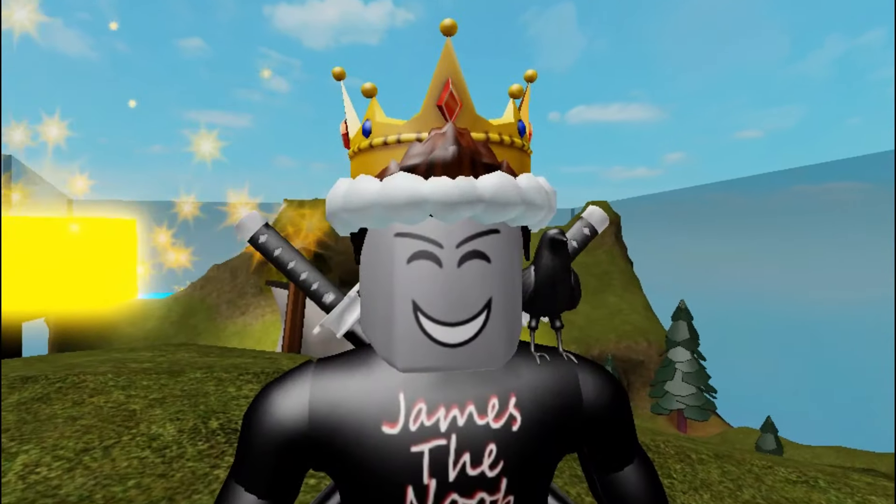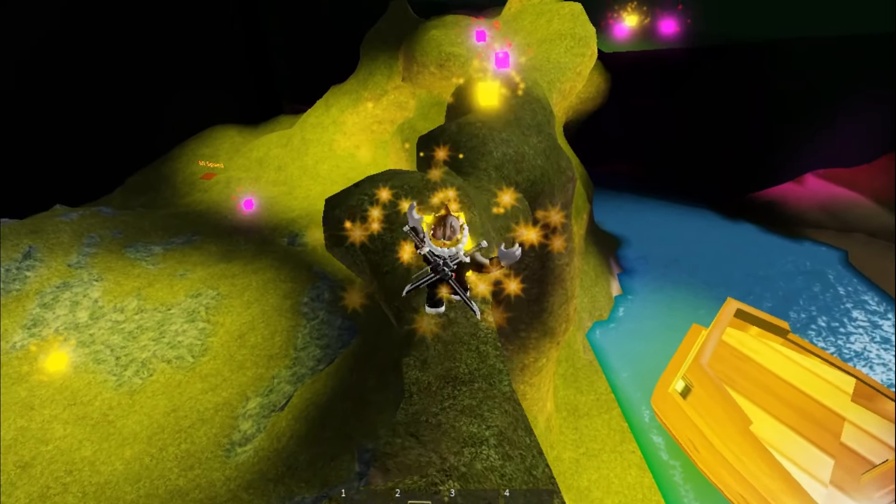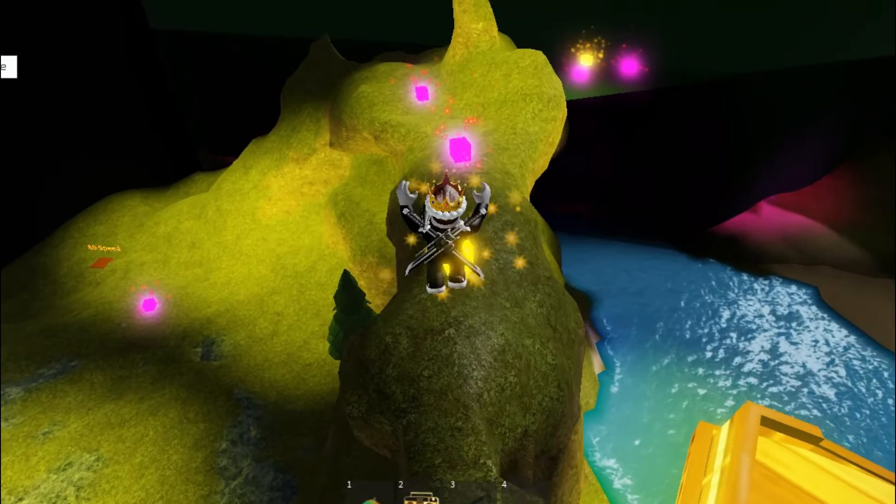And the last place is called the Pirate Ship. This place has it all: a wrecked pirate ship, level up cubes, caves, and hidden areas.